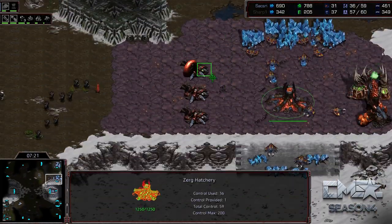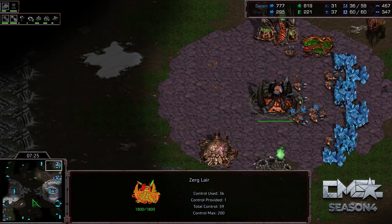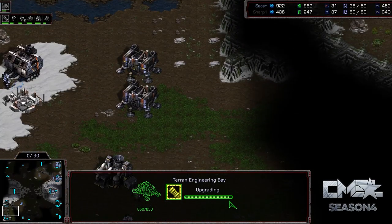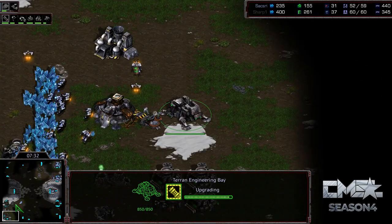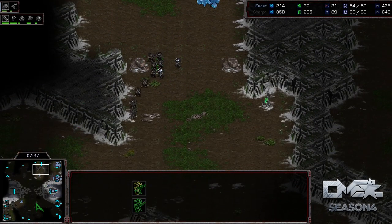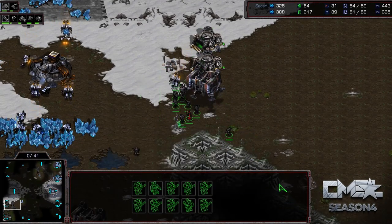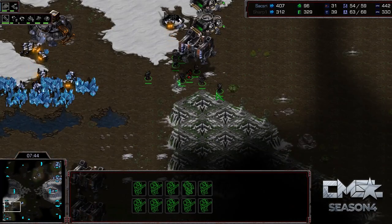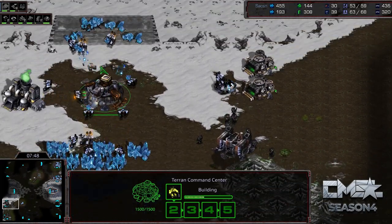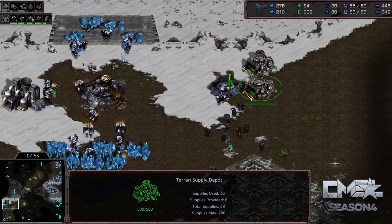The Spire is going to be finishing up relatively soon. I'm interested to see after he makes his Mutas how quickly he throws down the Queen's Nest. Over on Sharp's side, his plus one is almost done — this is such a quick plus one, looking really nice for him. Going to really add a ton of power to his Marines. Stimmed Marines already have some of the highest DPS in the entire game, so when you add plus one to that, it's a massive improvement. A bunker going down — kind of anti-ling and anti-Muta.